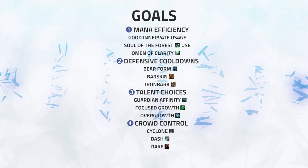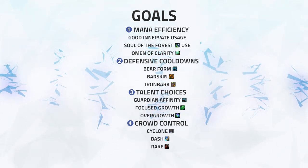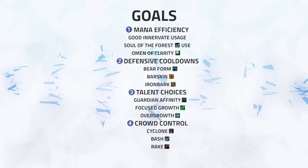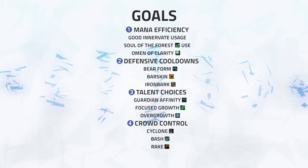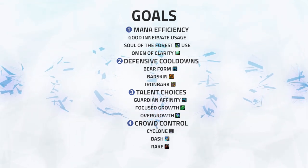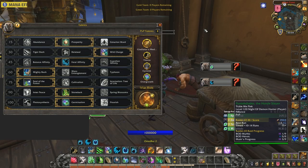Number 4: Crowd Control. Druids have a lot of Crowd Control available, and using it well helps you stay alive or even set up kills. We're going to be looking for good Mighty Bashes, Cyclones if you're playing it, and even Rake Stuns if you're Feral Affinity. As you're up against Double Druid, we're not going to be looking at Tangling Roots. Okay, so now we've got the goals — let's get into the game.